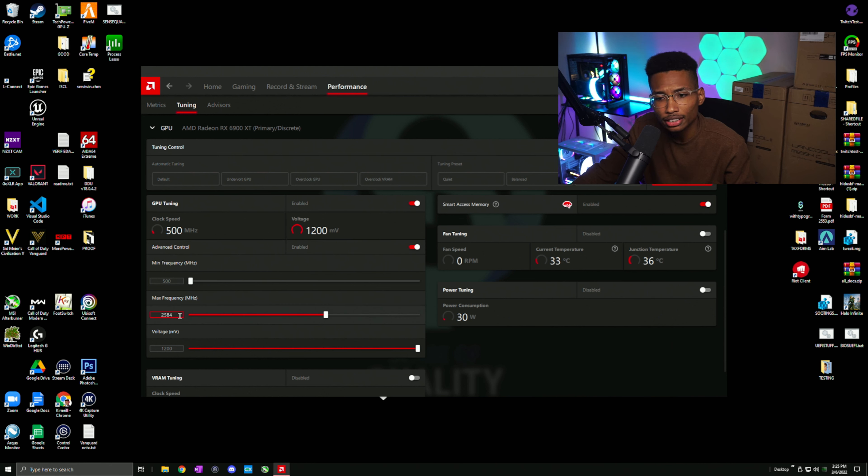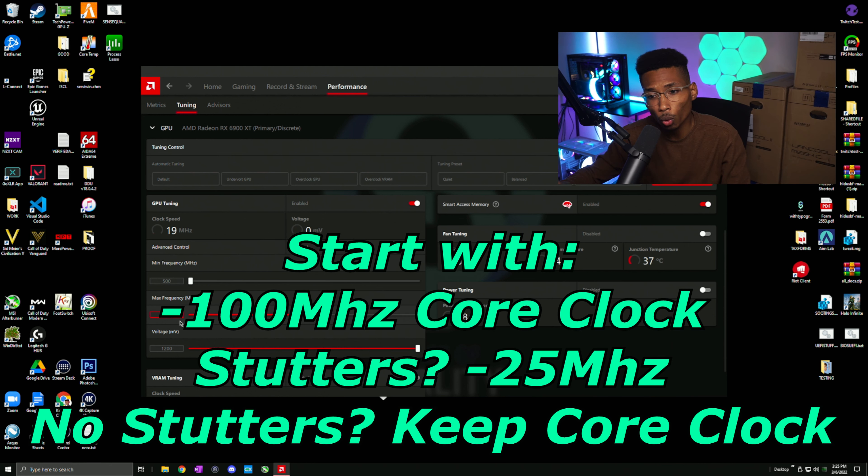So for today, you're going to need two programs. You're going to need MSI Afterburner and you're also going to need Intelligent Standby List Cleaner. You don't really need MSI Afterburner, but I would prefer it because it's more consistent than using the Radeon software itself.